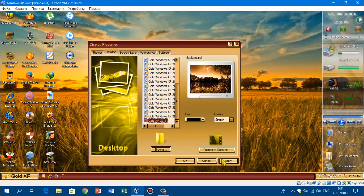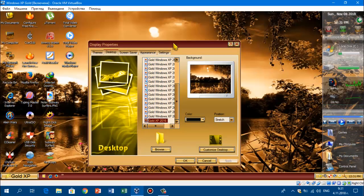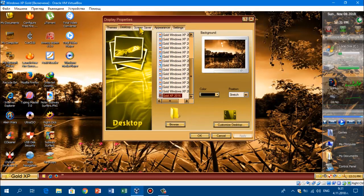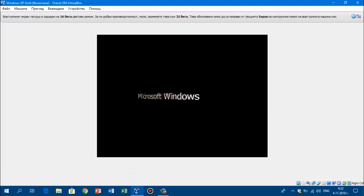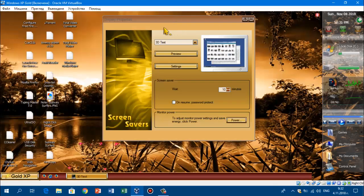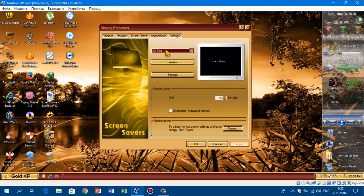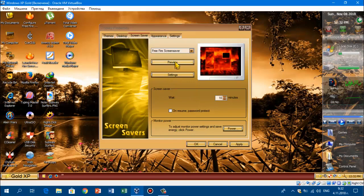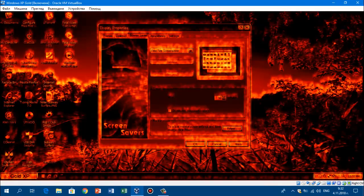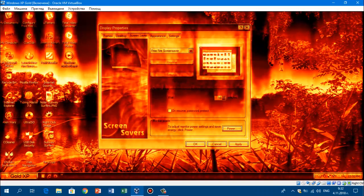For this video, I'm going to stick with this wallpaper, which is the default wallpaper you get. Screensavers — there's a lot of screensavers, like 3D text. So this is the 3D text, Microsoft Windows — they didn't change that. But there's actually another screensaver called 3 Fire Screensaver. I don't think this is free, but I think it is. If you actually see this, it plays the music and it shows fire.